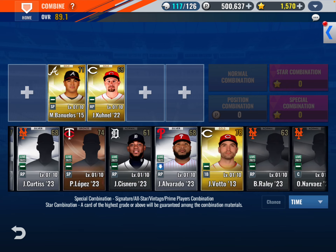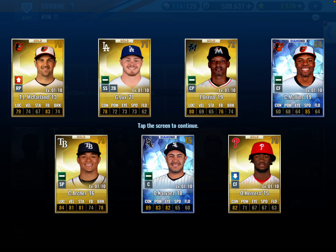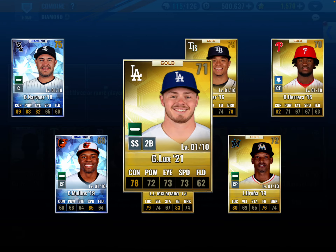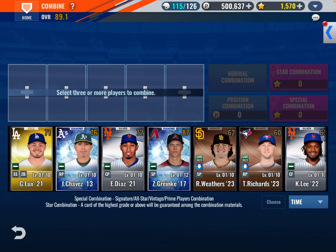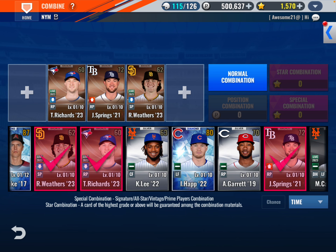Do I have another gold Joey Votto? Let's see — we have two diamonds, but nobody we're really interested in acquiring. We get Lux.